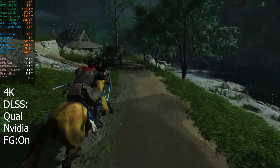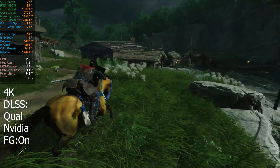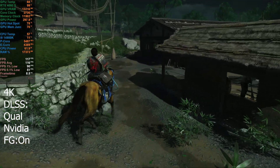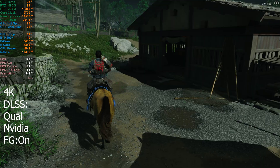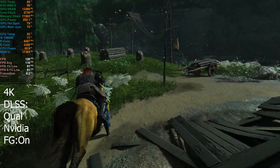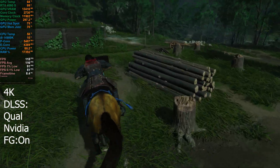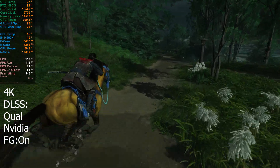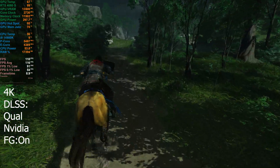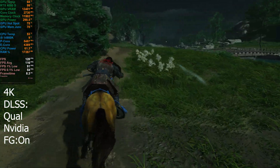I'm noticing VRAM has increased, which is expected switching NVIDIA frame generation on. I would have thought maybe we'd see power come down a little bit on the GPU by switching upscaling on, but it doesn't seem to have come down that much — still sitting close to 300 watts. Overall, seems pretty good — it's doubling FPS. It'll be interesting to see if we get more FPS with AMD frame generation.